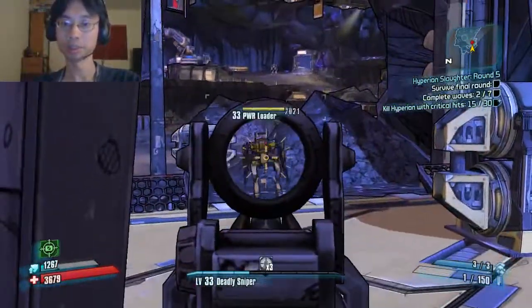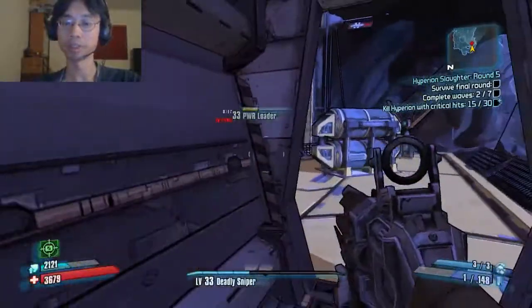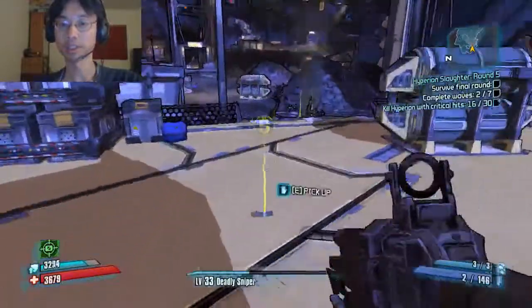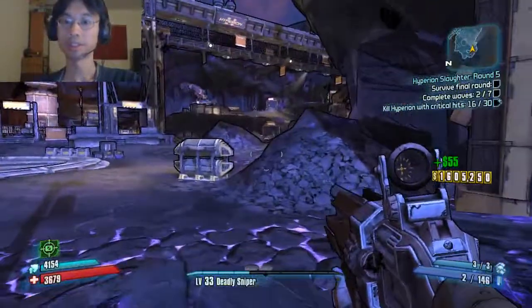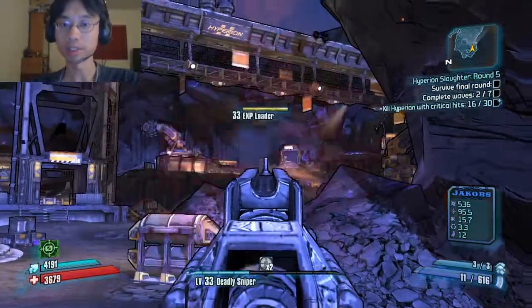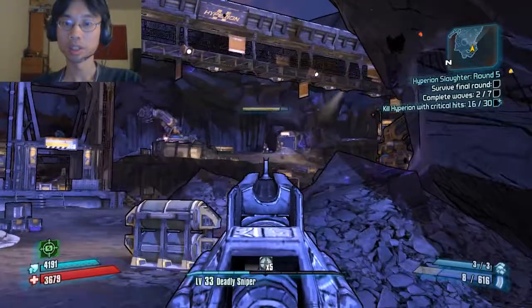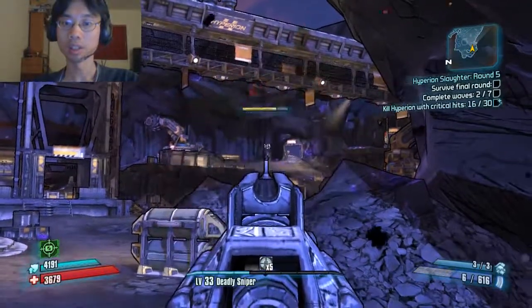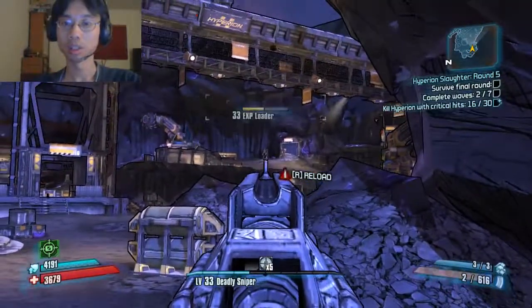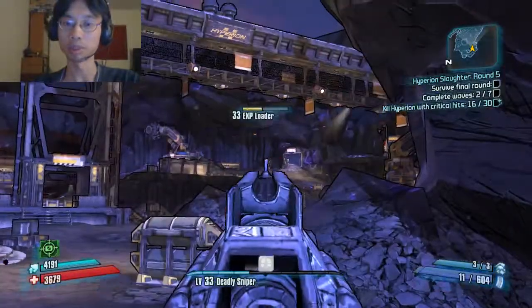Okay, let's stop wasting ammo. Let's make sure we hit them with every shot. There's more of them in the distance. We need to keep an eye on the minimap — I think there's someone coming towards me.